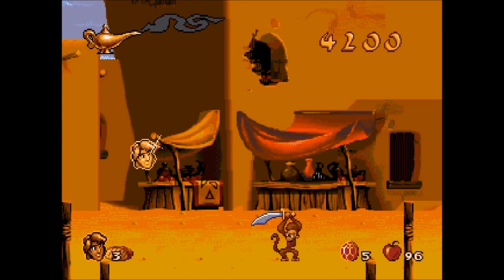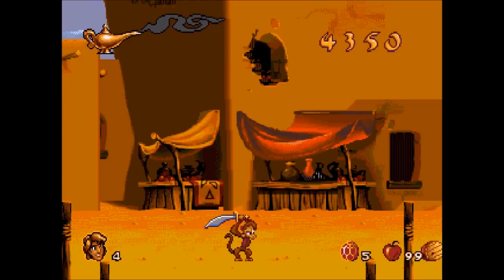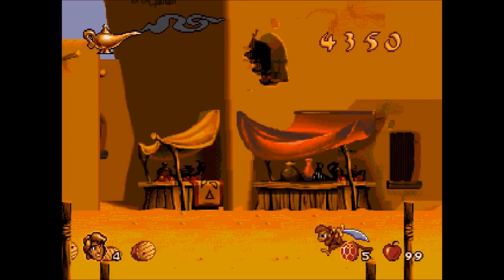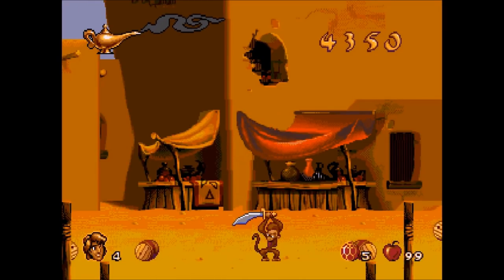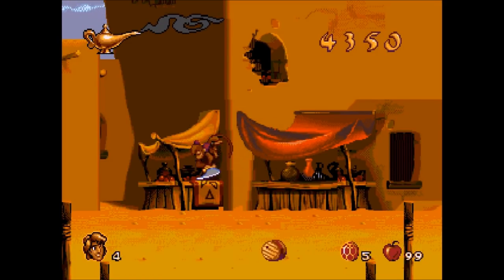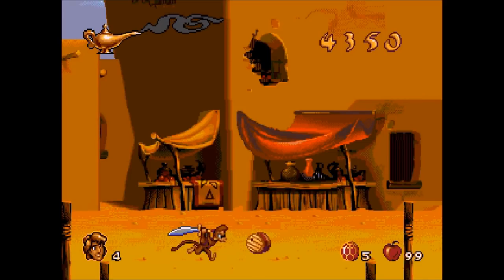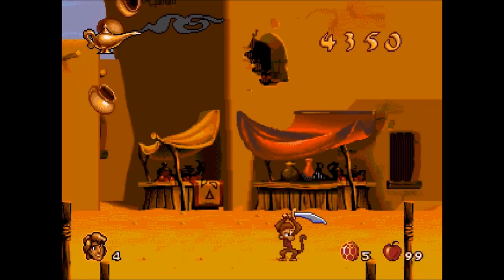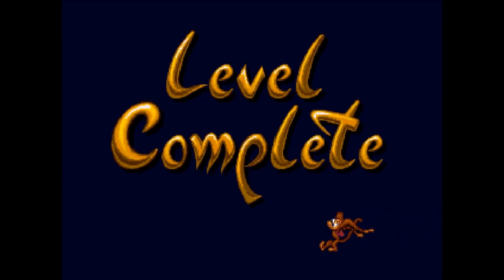Just keep dodging these things — there we go. You also have to dodge barrels. From this perspective they don't look like barrels, but apparently they are. We just keep dodging and jumping over them — they will eventually run out. And there we go, we have completed this round!